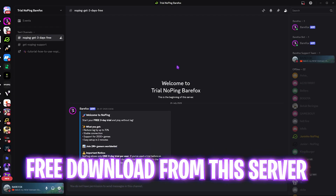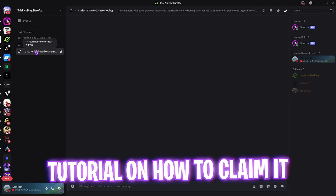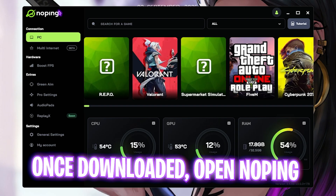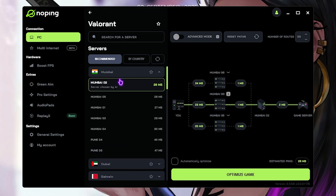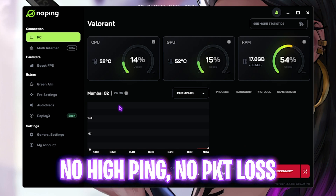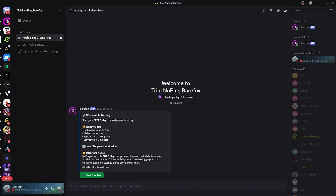Next step is fixing packet loss, ping, and latency issues using No Ping. I've left a Discord join link in the description where you can get three days of No Ping for free. Download No Ping, find Valorant in the game list, locate the server with the lowest ping — usually shown at the top under Recommended — click Optimize, and it will one-click optimize your network connection from your PC to the game servers, giving you the lowest ping, no packet loss, and no jitter.